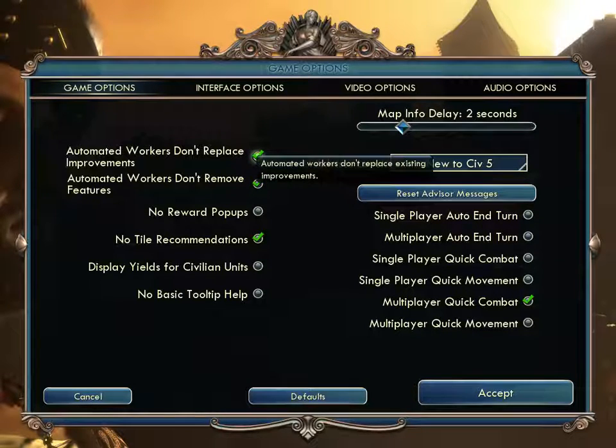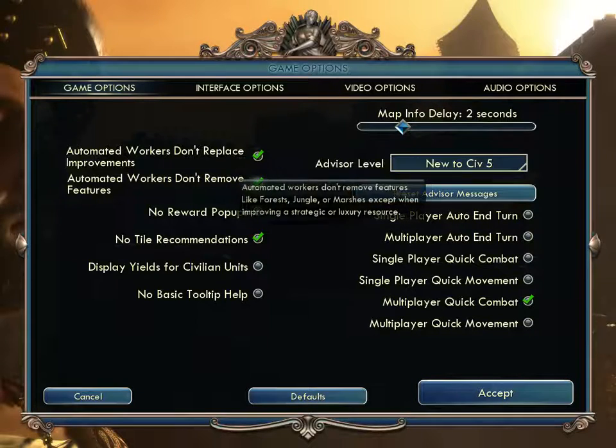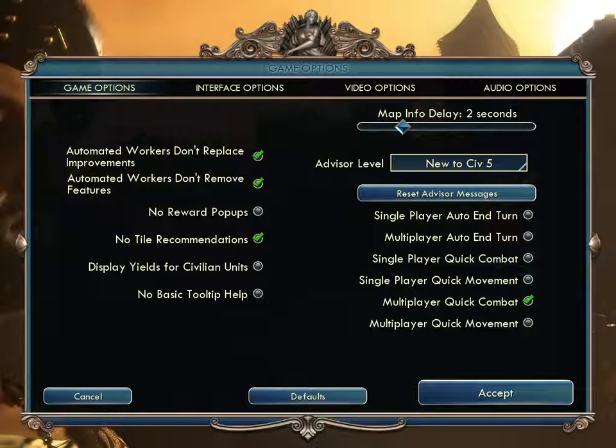We start with 'Automated Workers Don't Replace Existing Improvements.' If you automate something, will it replace an existing improvement? For example, if you have a farm somewhere, maybe it will replace it with a better farm. And 'Automated Workers Don't Remove Features' like forests, jungle, or marshes, except when improving a strategic or luxury resource. These both deal with automated workers. Generally I keep these checked, but you might want automated workers to do the best they can.